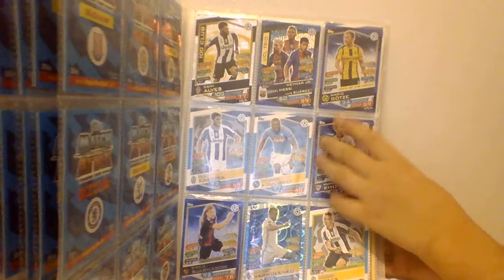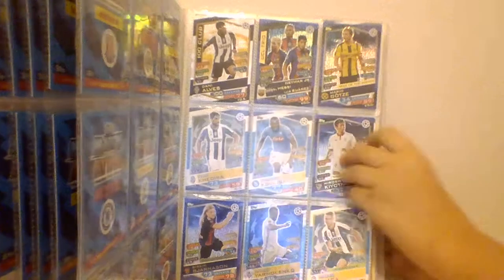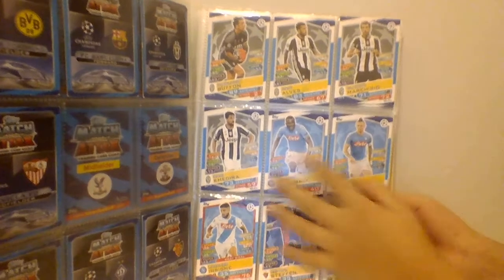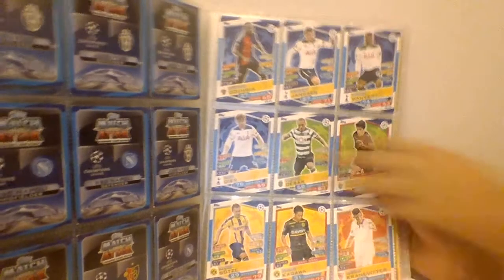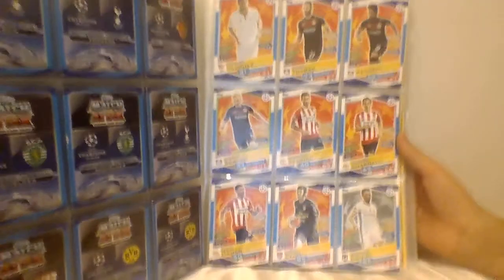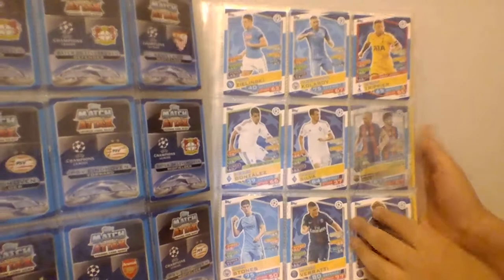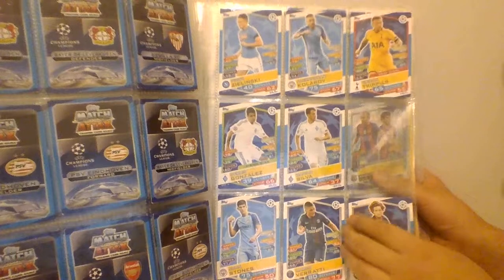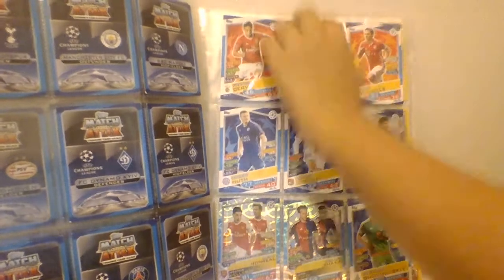So here should be my 2016-17 collection. Here should be the two Griezmanns, but as you guys know I gave them away. Here I have blue and grayish color cards, then blue, green, yellow, red — I think the next place should be full red. And I think that's where my Sebastian coach card should have been in my 2016-17 collection.